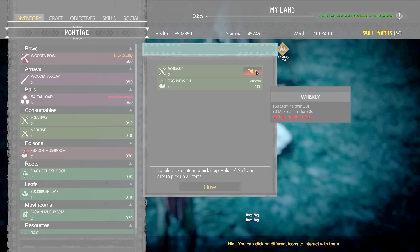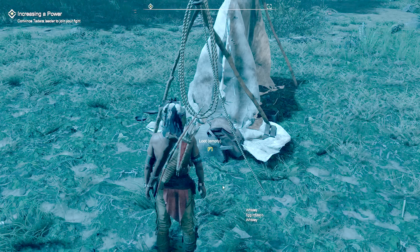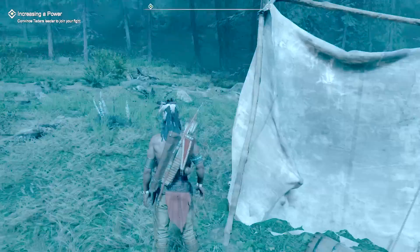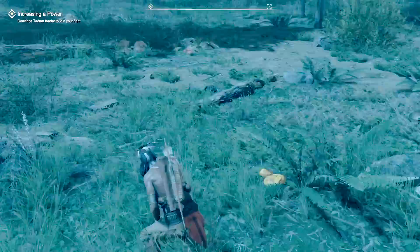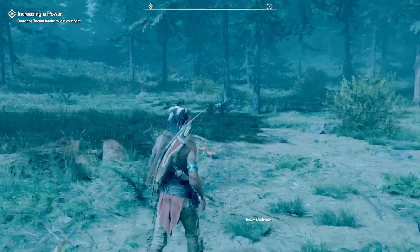Let's loot this place up. We got some medicine, a 54-caliber load, some bota bags - minus 10 health, and whiskey - minus 50 health. We gotta be careful. Please note the save game feature - we'll have to make sure we save. Loot is empty it says. It's all one area so I guess we can find these things around abandoned camps where people have been killed.